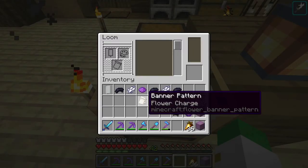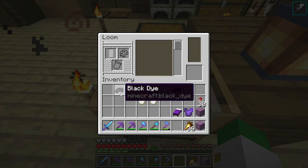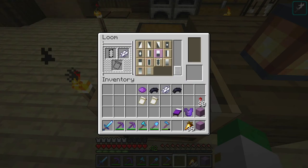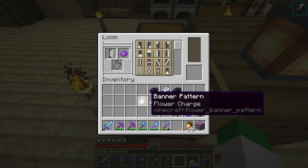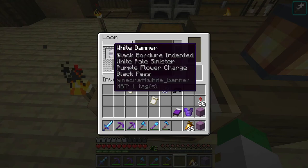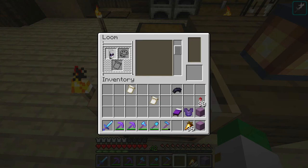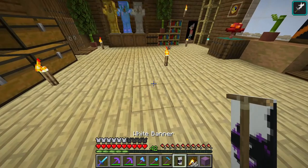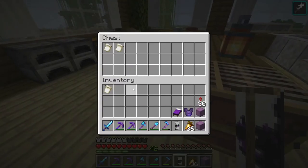Today's banner needs a flower charge, made with an Oxeye daisy and a piece of paper, and a Thing charge, made with an Enchanted Golden Apple and a piece of paper. We're going to start with a white banner and black dye — the black dye is in the black border indented. Next, we're going to a white pale sinister, then a purple flower charge, then a black fess, then a white inverted chevron, and we'll end off with a fang charge. And you can see what it makes — it makes an Ender Dragon banner! I thought this was a super cool banner. The Ender Dragon is obviously an epic creature in Minecraft, and of course I think it's very fitting to have a banner of it.